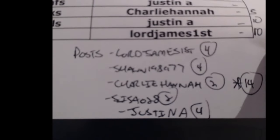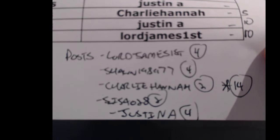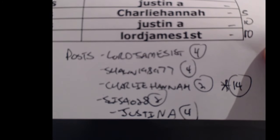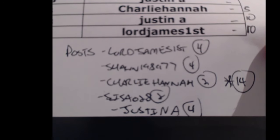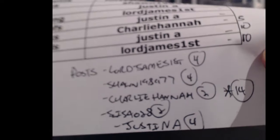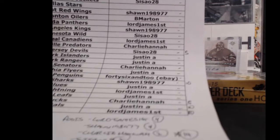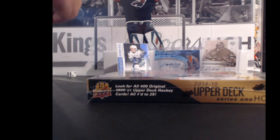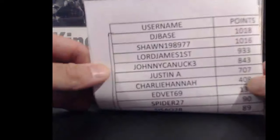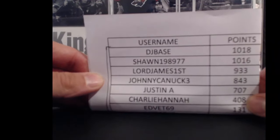Every three teams you buy, you get two shots in the post game. Lord James gets four, Sean gets four, Charlie Hannah gets two — and he bought the extra spot for 14 — Cesayo gets two, and Justin A gets four. Every three teams you buy, you also get a bonus five points in the big number game. Current standings in the big number game after three of 25 boxes.